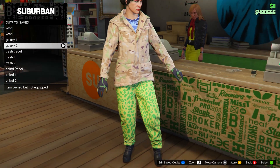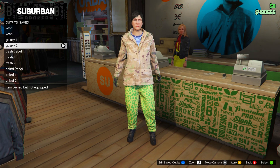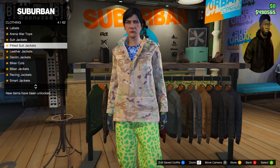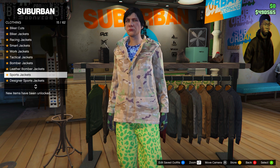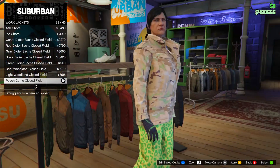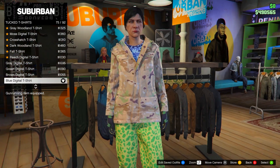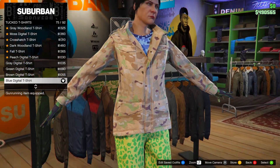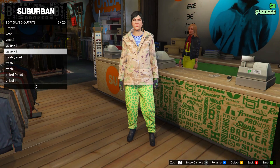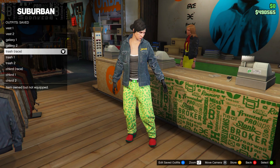Now that galaxy one is done, for galaxy two keep everything the same except the tops. Head to tops, go down to work jackets, and go for the peach camo closed field. Then go down to tucked t-shirts and go for number 75, the blue digital t-shirt. Save this in slot number five and name it galaxy two. Make sure you name and order them the same as I do. That's it for the galaxy outfits.